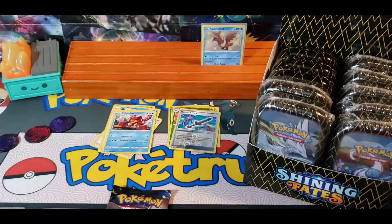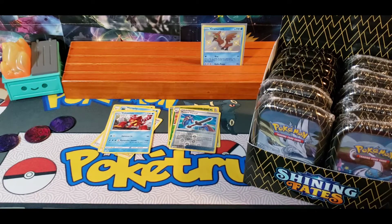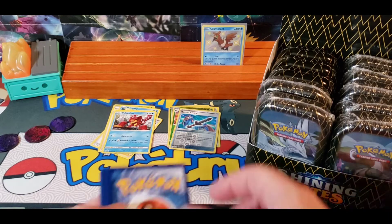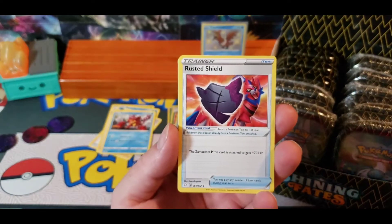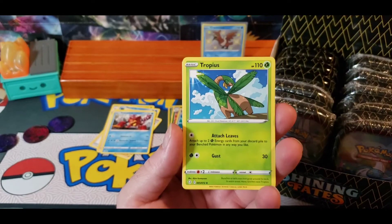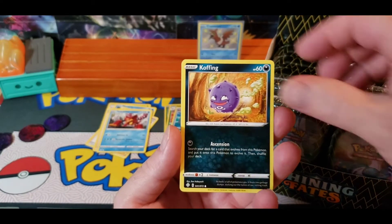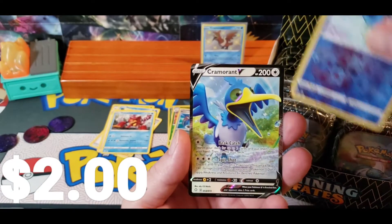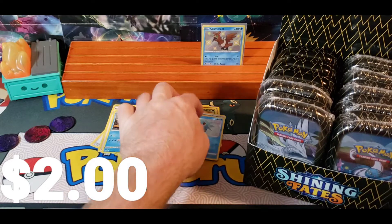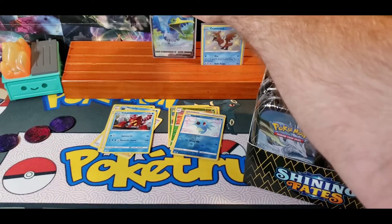And a code card. Second pack: Darkness, Rusted Shield, Eldegoss, Tropius, Spinarak, Snom, Koffing, Cacnea, Gossifleur, Reverse 4C, and a Cramorant V to go with our Cramorant Shiny. Alright, so that was a turkey tin apparently — two Cramorant pulls.